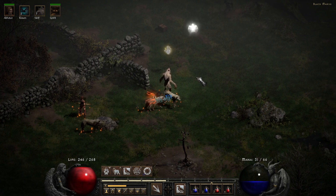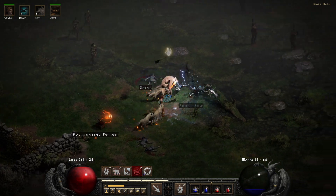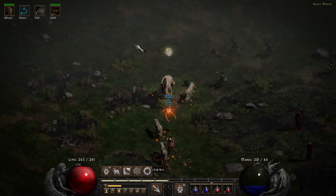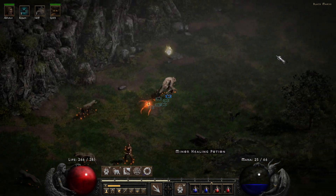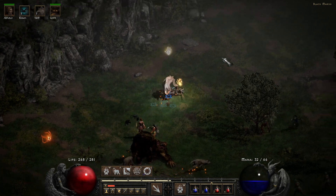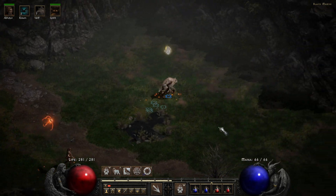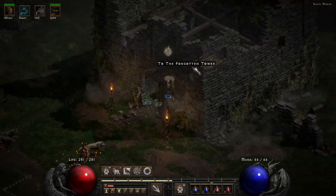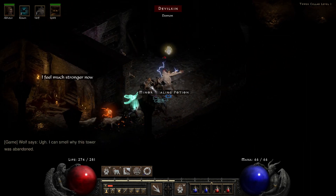I guess I have some extra skills, so I might as well summon two extra wolves to help me for a few minutes. I'm just looking for the Forgotten Tower, I think it's called. Yeah, I'm gonna run on my stamina. Here we go — we found the tower. Just need to go down to the bottom and kill the Countess. I can smell that this tower was abandoned.